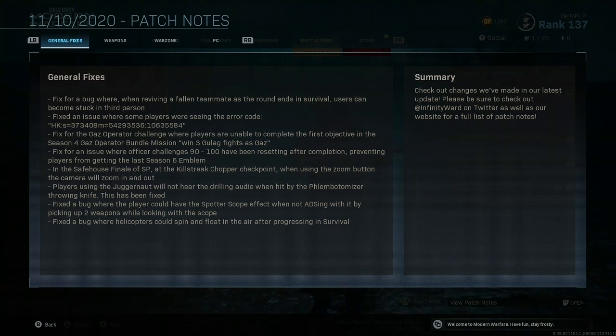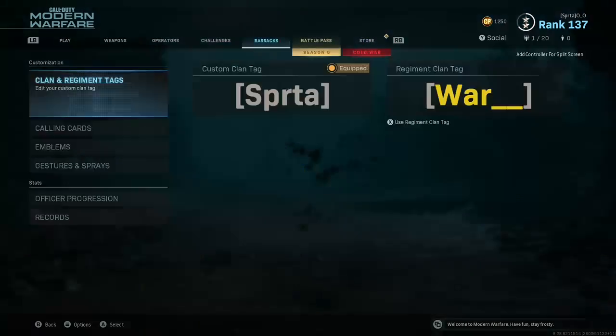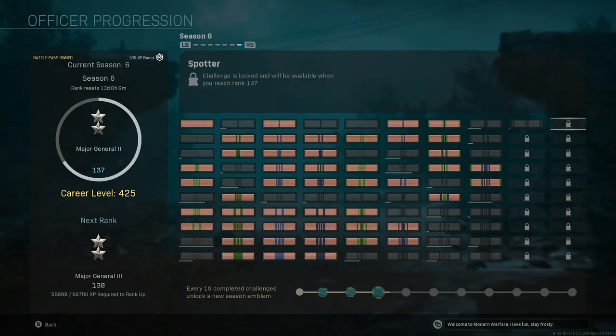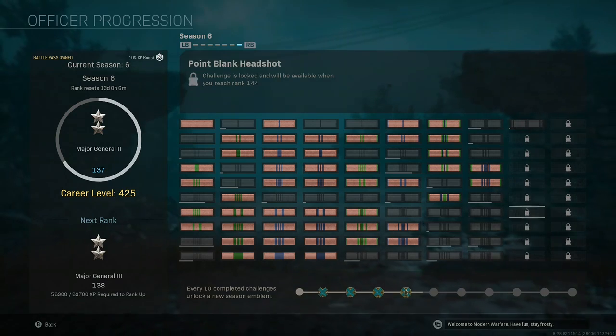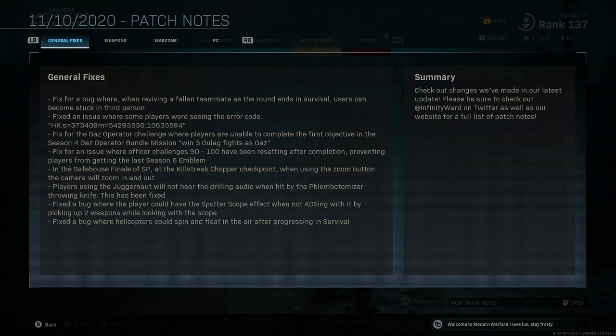They fixed an issue where Officer Challenges 90 to 100 were resetting after completion, preventing players from getting the Season 6 Emblem. So basically the last challenges that help you get emblems, XP, and Battle Pass progress — Officer Progression 90 through 100 — just weren't working properly. They were resetting, so you couldn't get the Season 6 Emblem.